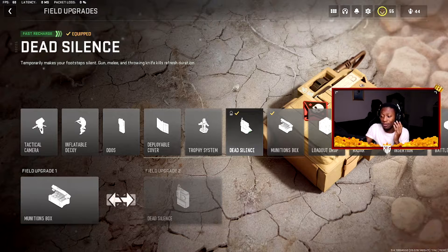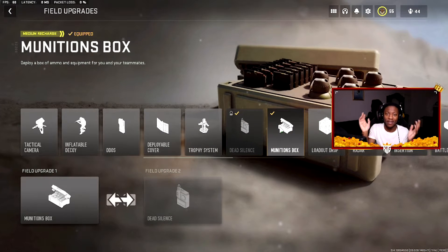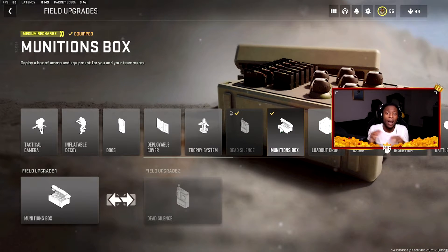Now onto the Munitions Box. If you don't have Scavenger or you run out of ammo, pop the Munitions Box and throw it down — now you've got your ammo replenished, and your teammates' ammo too. Munitions Box is definitely not a bad choice. It's probably top three in my opinion.